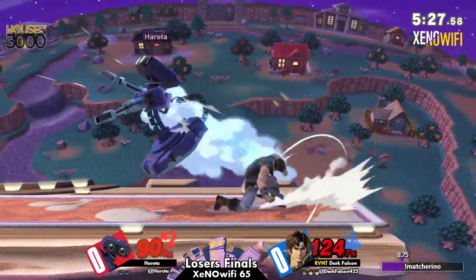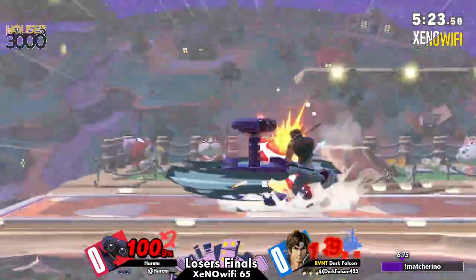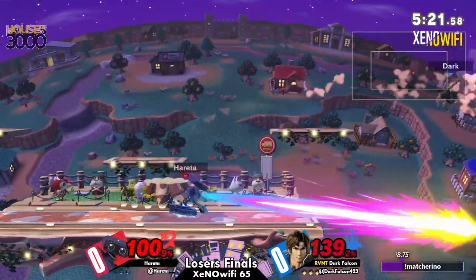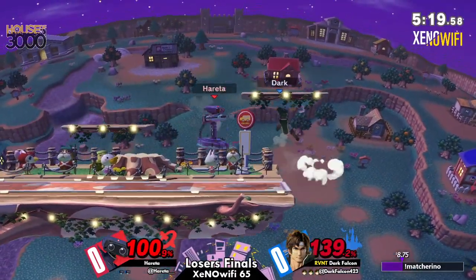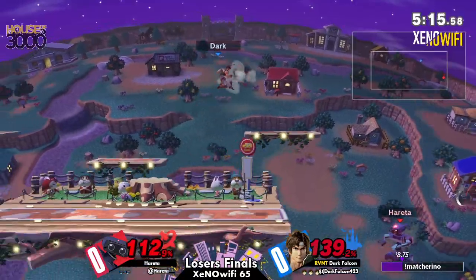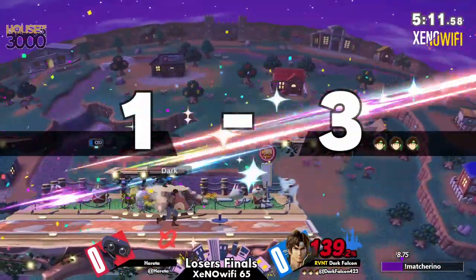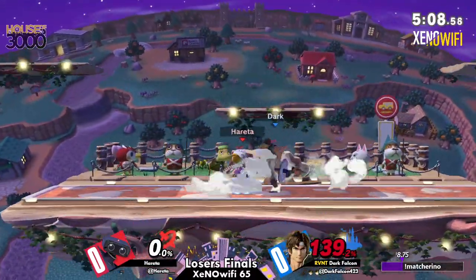Approaching this character is the hardest thing about the matchup. ROB is a character where Gyro is a really good option for opening opponents up and getting in there. But if Dark Falcon is able to get out of disadvantage really well, they're going to have a pretty good time — it's party time on this stage for them.